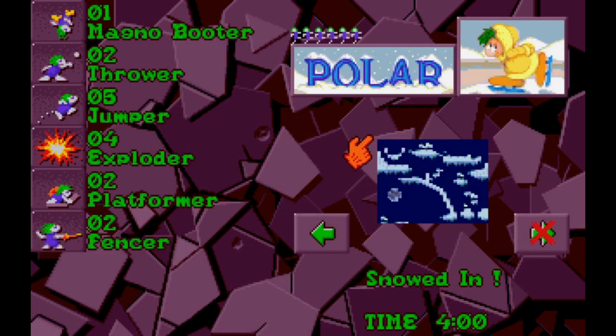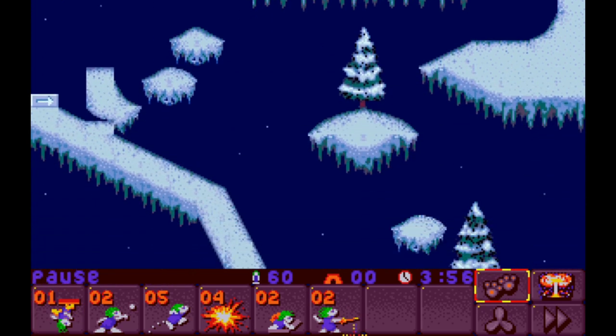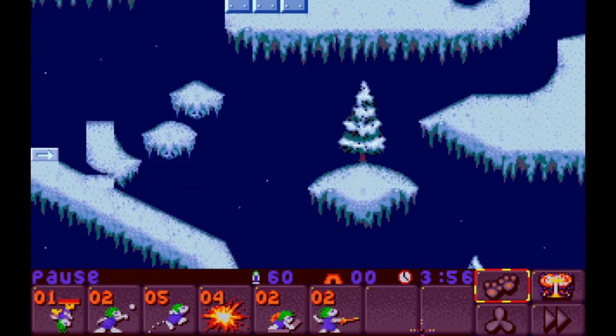Snowed In. Oh no, the Magno Booter — everyone's least favorite. Although we have Exploders here, so we're probably going to be killing at least a lemming or two, hopefully not all four. Not all of our slots are being used up, but what slots we do have are being used up with, in many cases, unideal tasks — like the Magno Booter, the Thrower, the Exploder. Only the Jumper, the Platformer, and the Fencer are making me happy. Is there more than one entrance? There is — okay, all right, well, we got that going for us. And there's a Cannon — oh man.